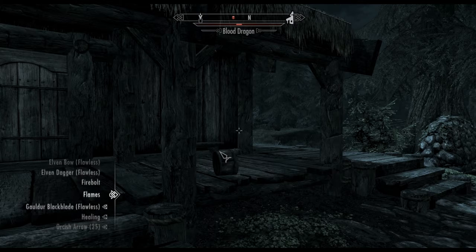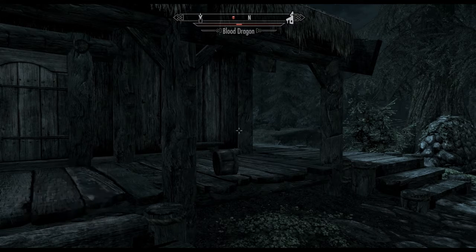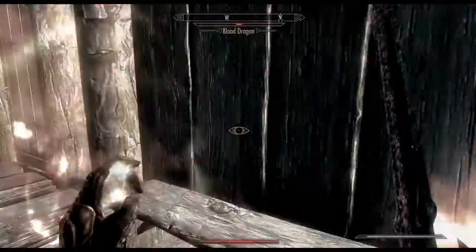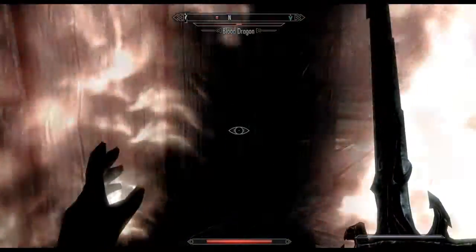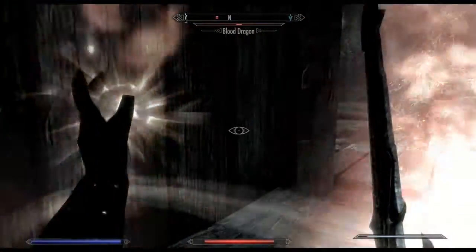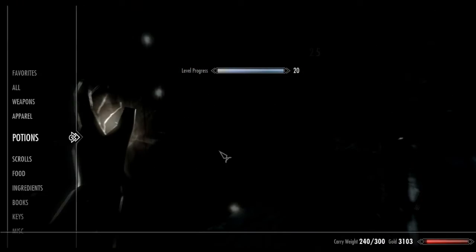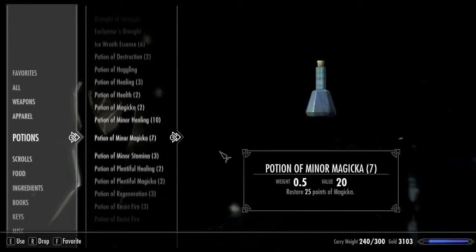I got my fire bolt out, but that's not what I'm using this time. I'm going to use my blade. Oh wait — maybe I should use healing in this hand. This is probably going to keep happening. Let's go ahead and use like a resist fire thing, if I have one.